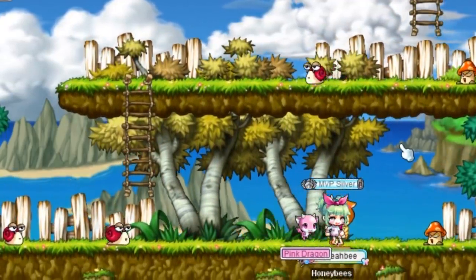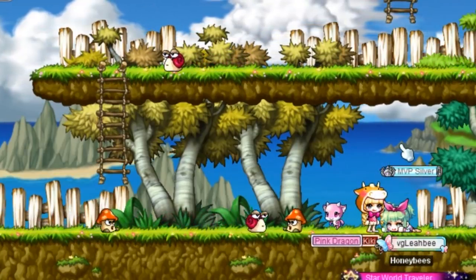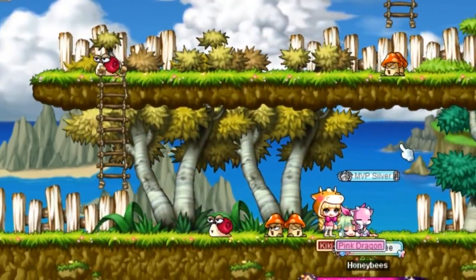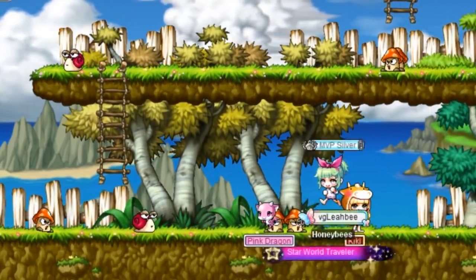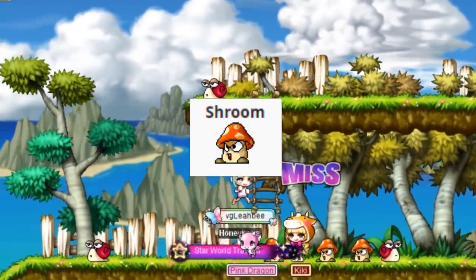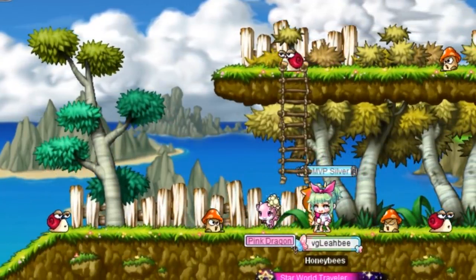First off, you've got to know how to jump and how to punch. It's kind of like Mario — instead of jumping on the mushrooms, you've got to punch them. So here I go demonstrating on the first type of mushroom. It's called the shroom. And there you go — take it out with one hit.